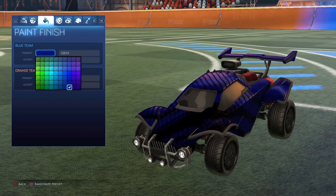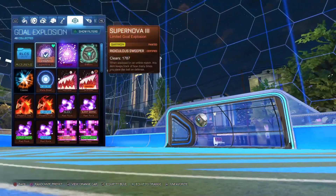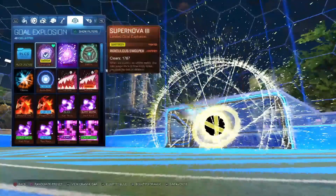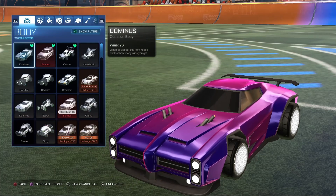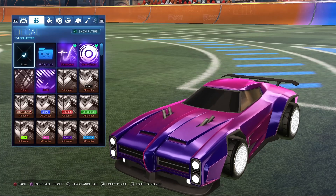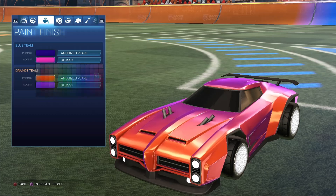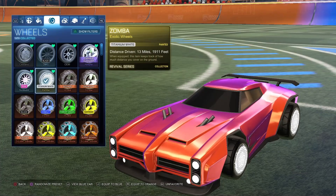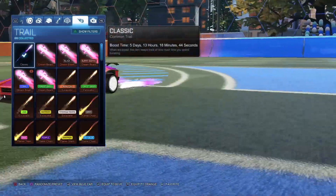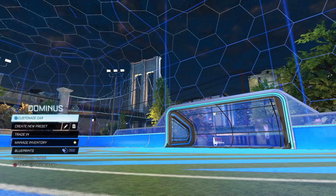Next up, Classic 20XX Car — Darkest Blue, Darkest Red, Black. Christianos, Alpha Boost, and then Saffron Supernova 3. Next up, if I ever feel like switching it up, I got Dominus. Dominus Car Design, no decal, Anodized Pearl paint finish, and here are my colors — with some White Zombas, Alpha Boost, and then I have Sky Blue Phoenix Fire on this one.